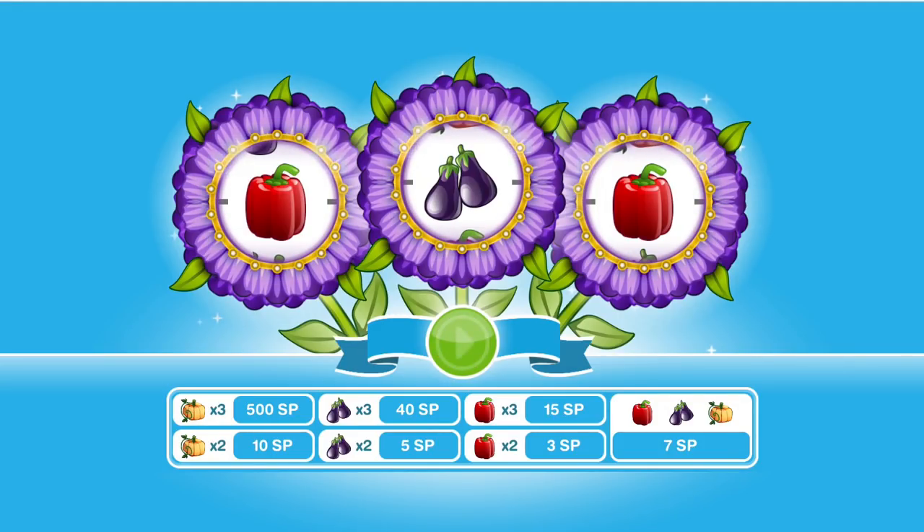The other prizes are 3 aubergines, or eggplants, for 40 SP; 3 peppers for 15 SP; then 2 pumpkins for 10 SP; 2 aubergines for 5 SP; 2 peppers for 3 SP; and then one of everything is 7 SP.